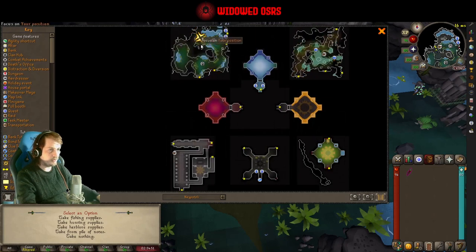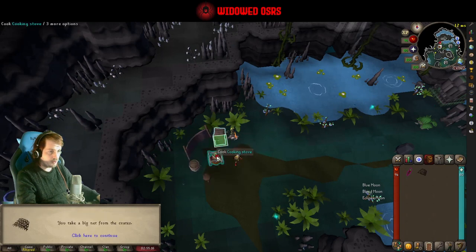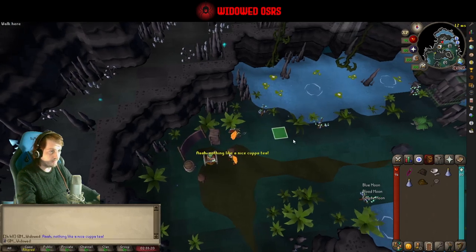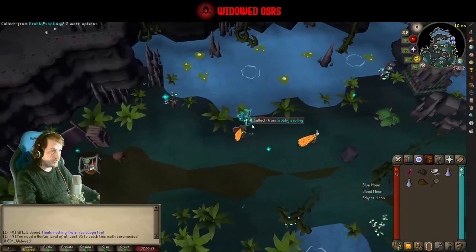So we want to do this one, then this one - blue, red, orange is the order I'm thinking. Go down here, do that, go back to the entrance and up to here, do that. We want fishing supplies, herbal supplies, and I guess we probably want the hunting supplies as well, because I haven't figured out exactly which one is better yet.